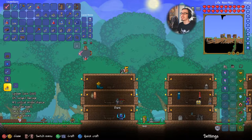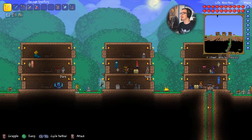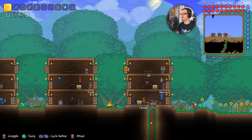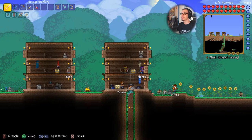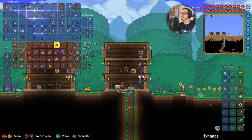Now let's go ahead and create a new world. But wait — before we do that, we want to grab some Gravitation Potions out of our storage because we're going to use those to explore the sky islands.